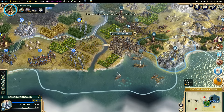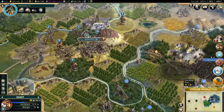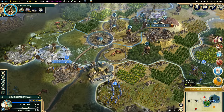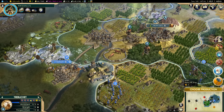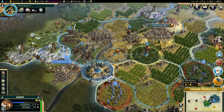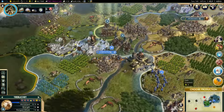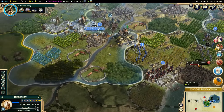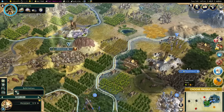It looks like Peter is hellbent on trying to take back the Eyrie - we're not going to let that happen. He's got quite a few forces sending down towards me, but I feel we've got quite a defense built up. I can actually upgrade this unit to a crossbowman - I need to do that. I've got trebuchets here, I can start bombarding - just start to weaken them if we can.